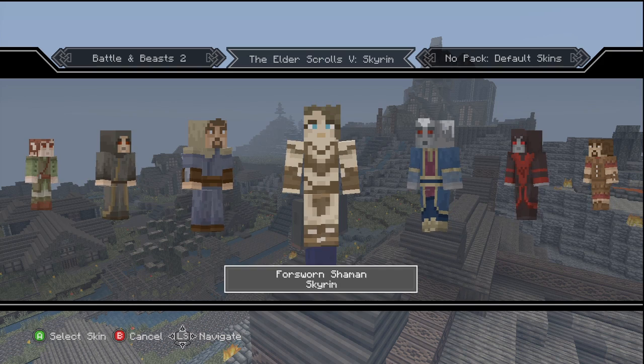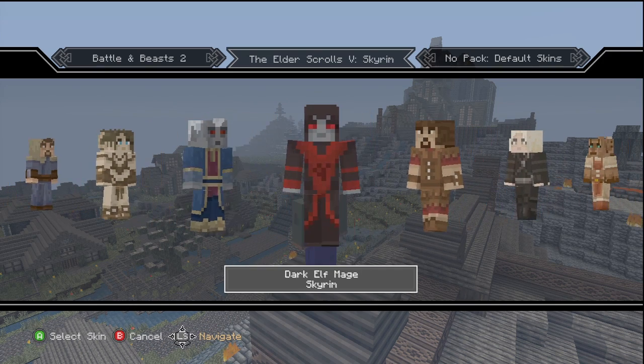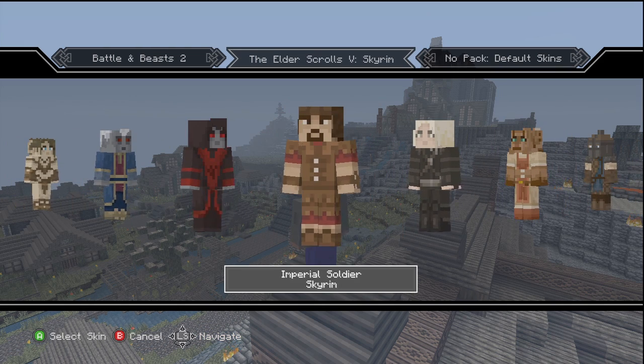A Breton mage, a Forsworn shaman, a dark elf mage, a dark elf assassin. Look at that — that's an awesome skin if you ask me.